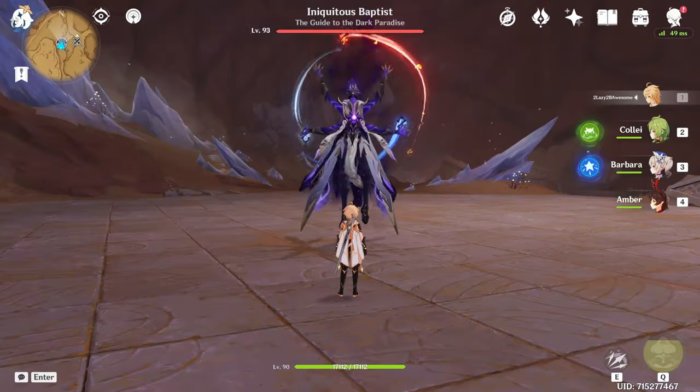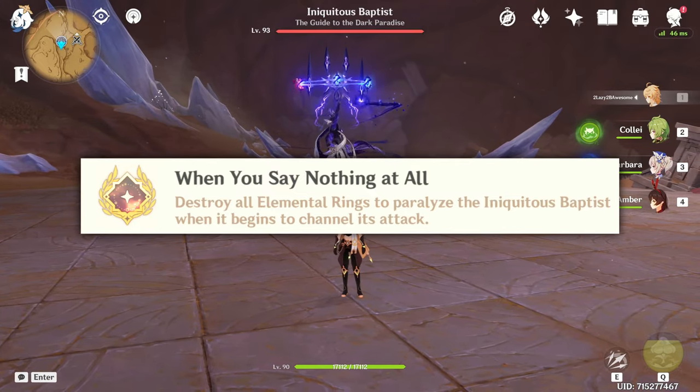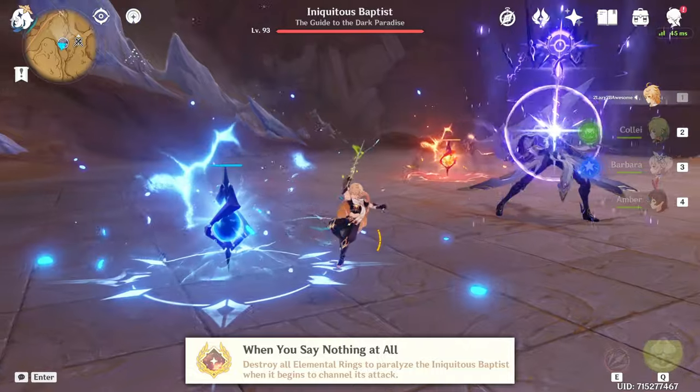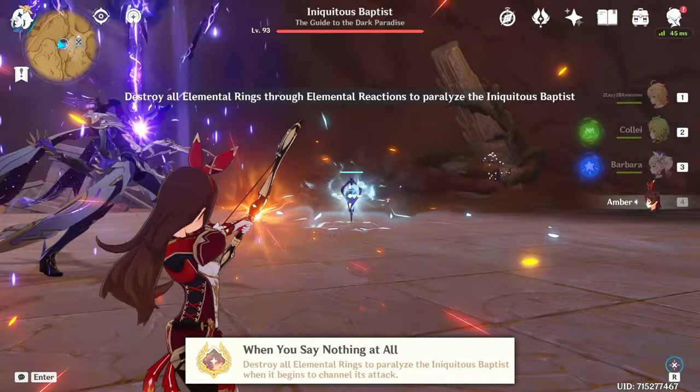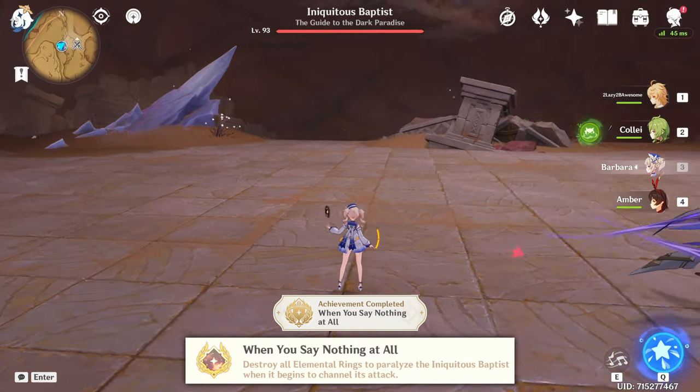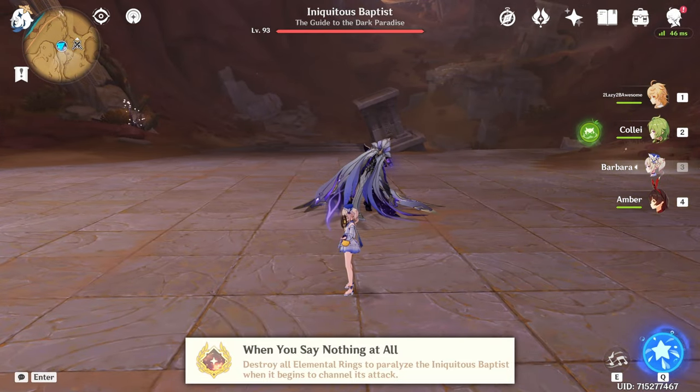There is just one hidden achievement related to Iniquitous Baptist that you can earn, and it isn't even worth mentioning. In order to get it, you just have to destroy all three crystals when the boss summons elemental rings. You'll get the achievement as soon as you stun the boss, with no need to kill him.